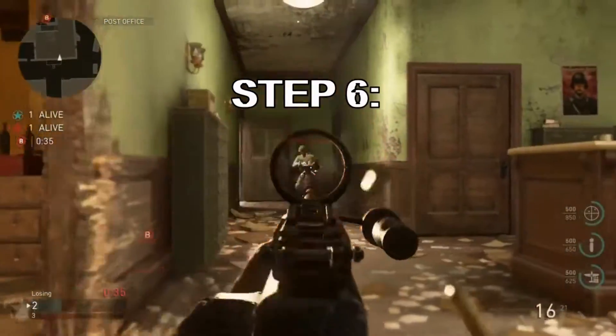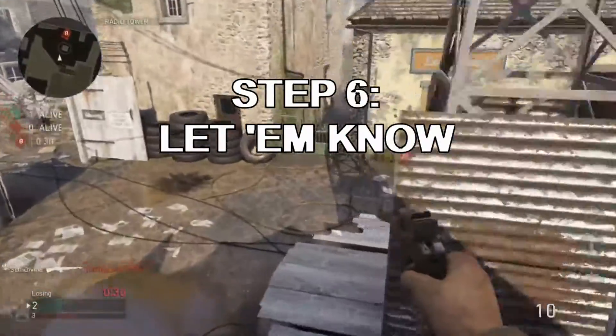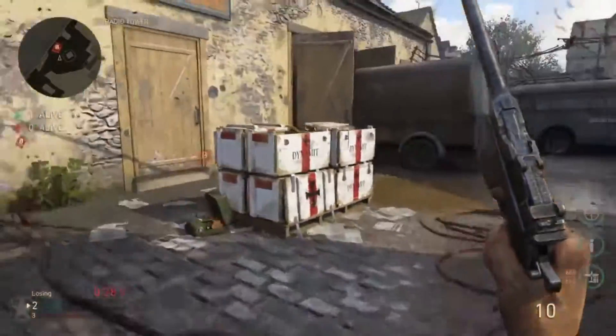Step 6, and of course you gotta let him know. You just read their entire team — demoralize these low rank scrubs, tilt them off the face of the earth. Well done.